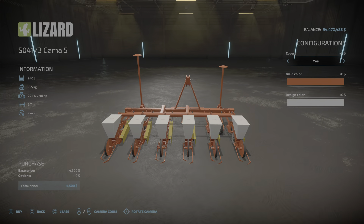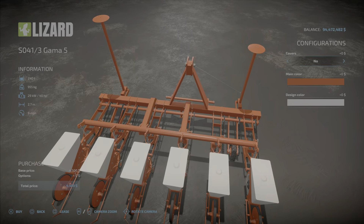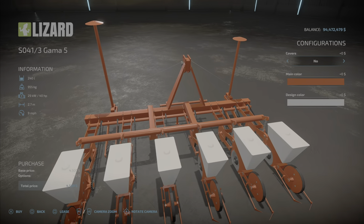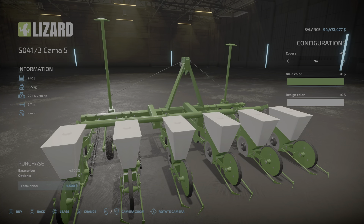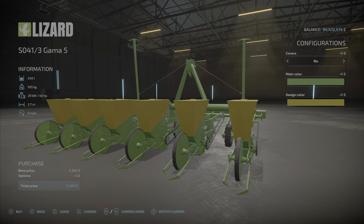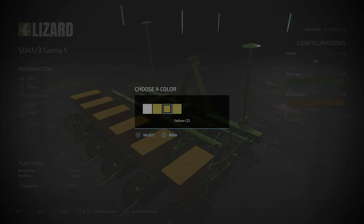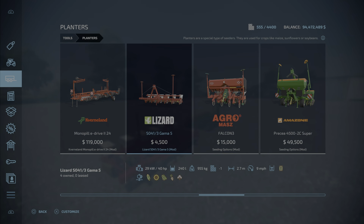We have covers — yes or no. The covers cover the chain as you can see at the bottom; it is a chain-driven type. No PTO required, it just goes along and the tires drive the chains. Main color is red or green, and design color is white or yellow, which changes the color of the tanks. The color change costs zero dollars, so there you go — $4,500.